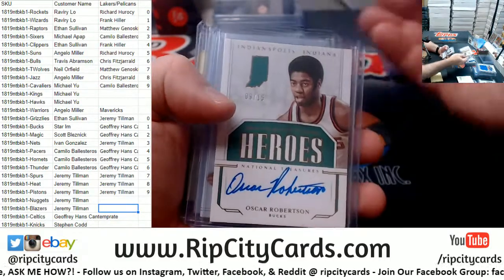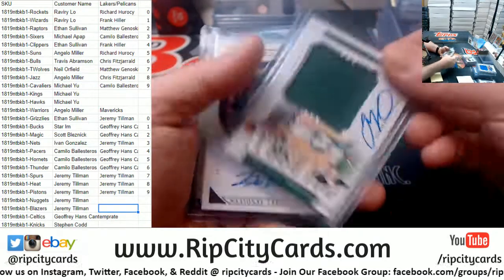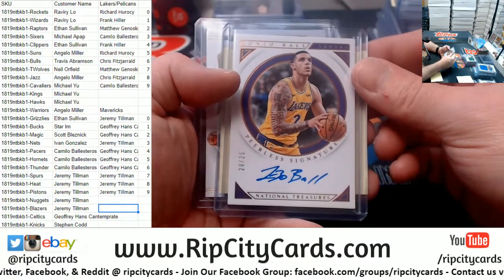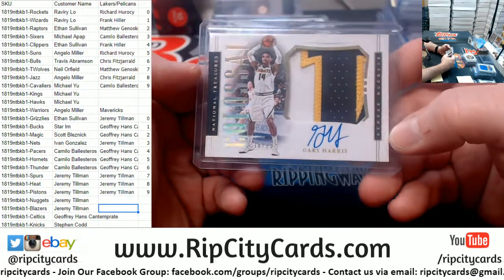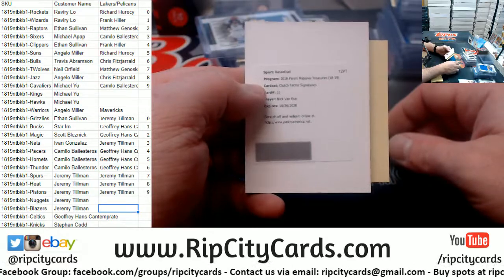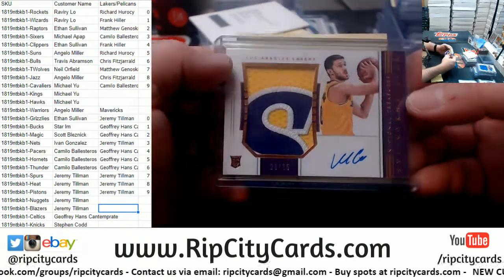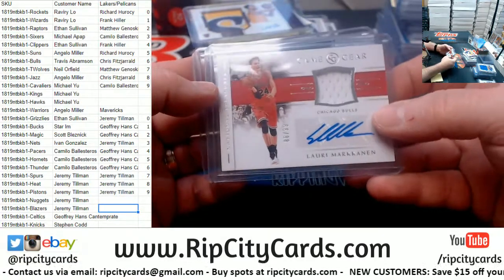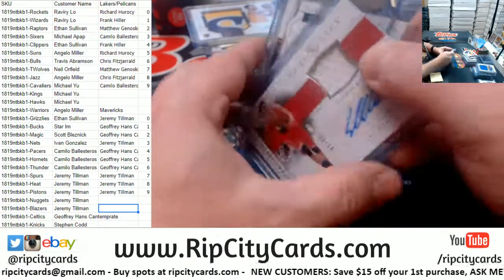Cartwright to 25 for the Bulls; Oscar Robertson to 15 for the Bucks; Tatum to 49 for the Celtics; Lonzo Ball to 25 for the Lakers; Gary Harris to 25 for the Nuggets; Lakers Redemption for Nick Van Exel; Lakers Svade to 25; Markanen to 99 for the Bulls; and Marcus Camby to 28 for the Nuggets. Thank you everybody.